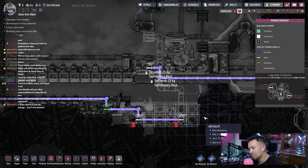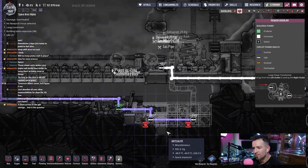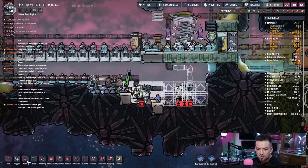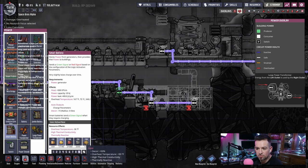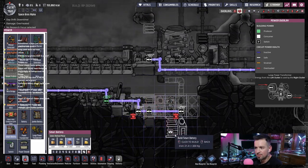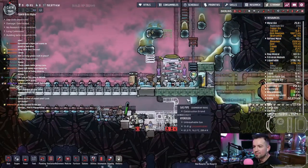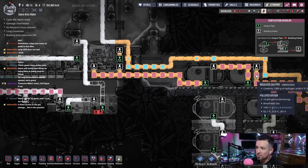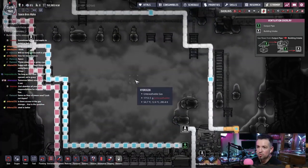Why does it say there's no power? The disable automation grid — that's right, because I never put another battery in here. Just put another battery in there. Iron is great — I don't think I got any iron in my last save. The water is 54 degrees, so there's even cool hydrogen going into it — 86 degrees, 75, 73. We're gonna super cool this hydrogen and get it back out.